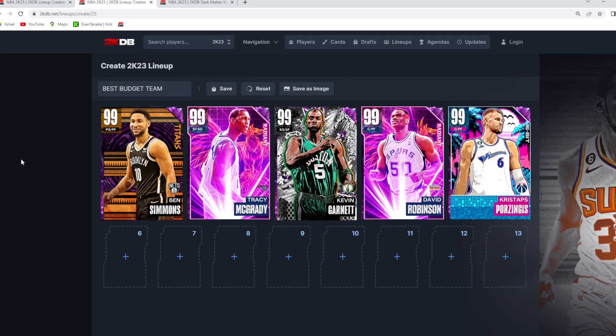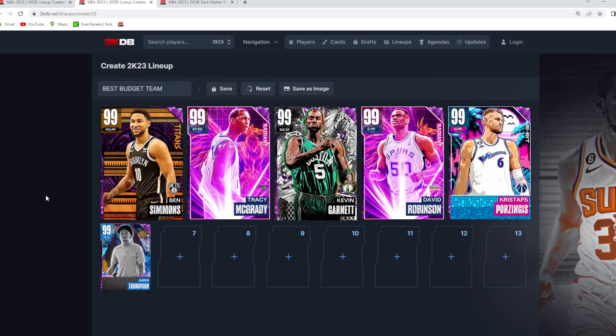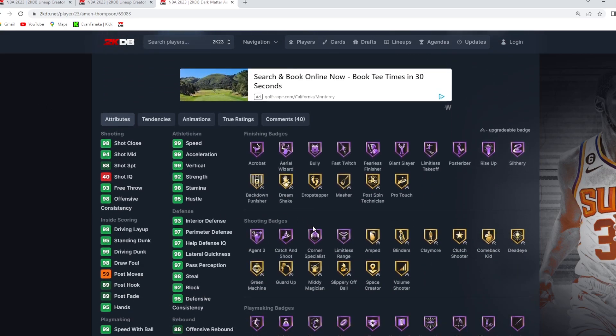I think this is going to be the best budget starting lineup. It could maybe use a little bit more offense — if you wanted to put Amen Thompson in, just to have a little bit more offense on the starting lineup, you could definitely do so, because Ben Simmons really doesn't provide that much offense. Having Amen off the bench is going to be a really good backup point guard — a card that I think is around 12 to 15,000 MT. Six foot seven at point guard, seven-foot wingspan, and I still think Amen Thompson is one of the best point guards in the game.